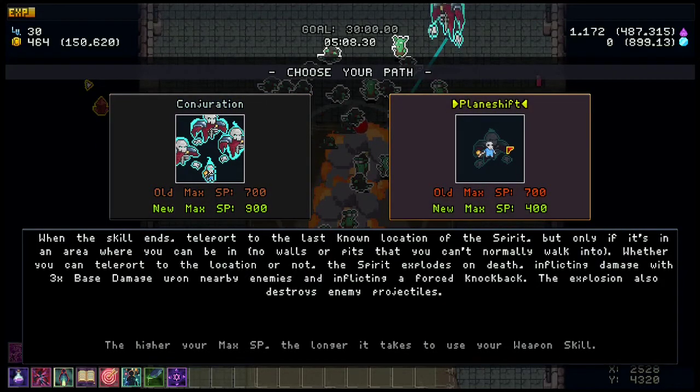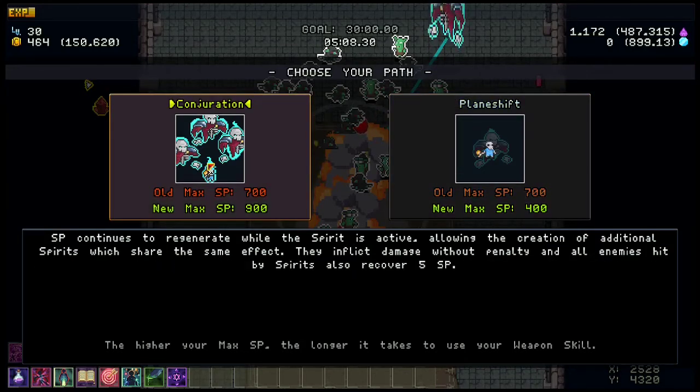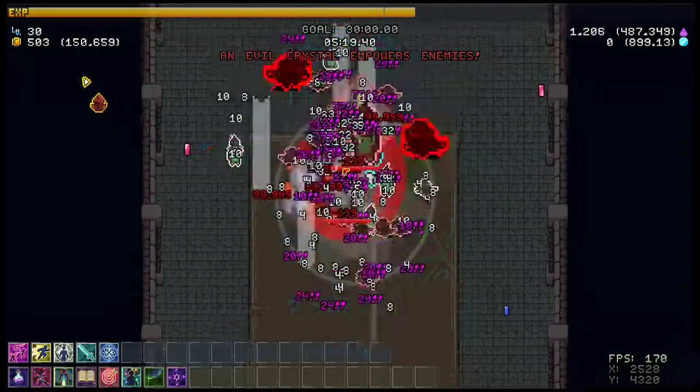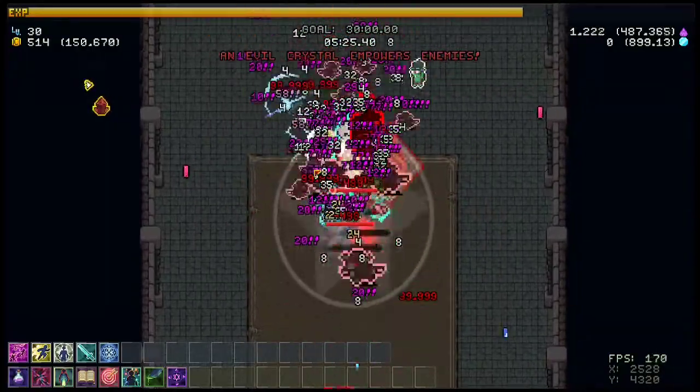Regarding Plane Shift: while it is great, it's not what we're looking for because we're not going to be moving. The good thing about Plane Shift is that if you don't have movement speed, you can use spirits to teleport to crystals. But for this build, we're going to be going Conjuration. This pretty much turns the Whisperer back into what it was before — you get SP regen to cast more spirits, they deal more damage, and enemies hit by spirits recover 5 SP. So you're casting spirits a lot faster, the more spirits there are the more HP you get back. Overall it's just a really good combo, and you just want to always be protecting yourself.